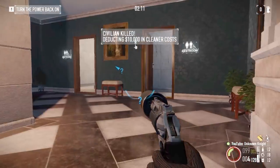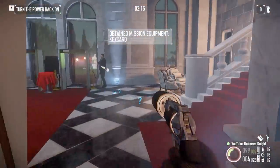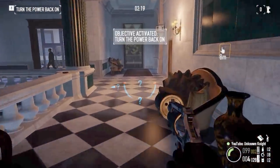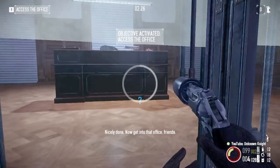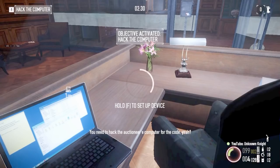Dead civilians don't make good hostages. Nicely done. Now get into that office, friends. You need to hack the auctioneer's computer for the code.